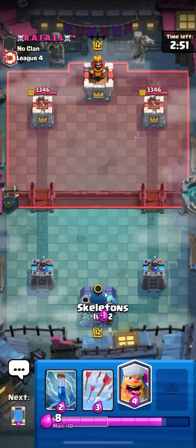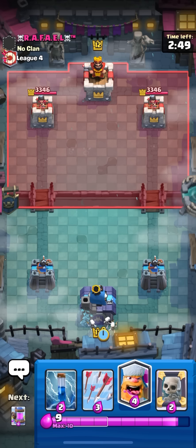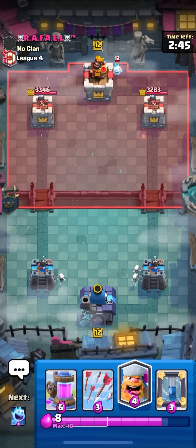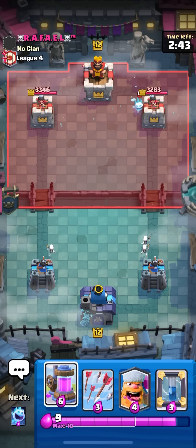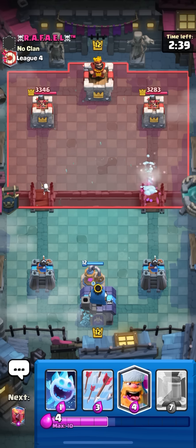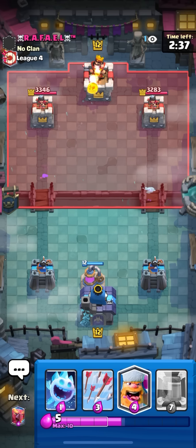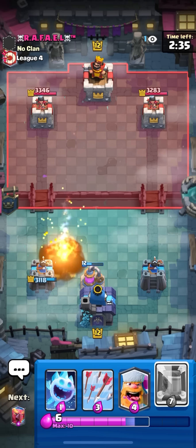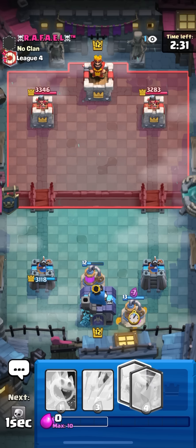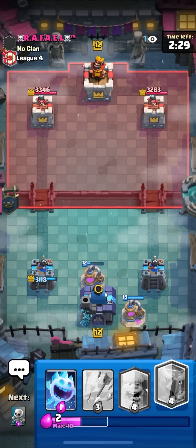Got a match facing Rafael - this is like my fifth game I think. This starting hand is kind of awkward so I'm gonna try to get back to my pump and go pump in the middle to find out what deck he's playing. He goes ice spirit in the back - might be a cycle deck, I don't think it's expo though, that deck is dead. He goes for fireball so it actually might be expo or hog, not too sure.